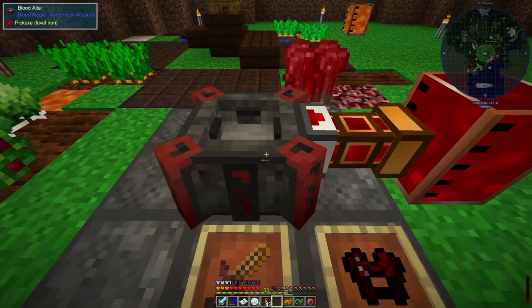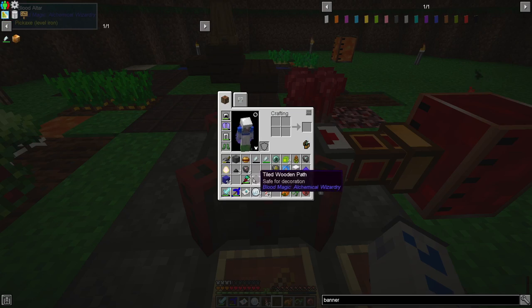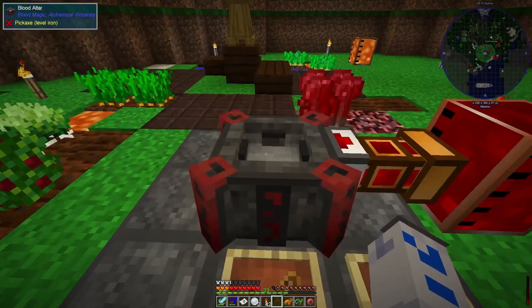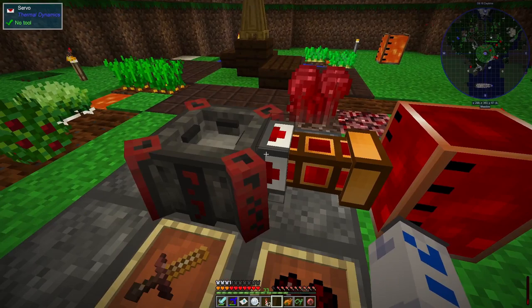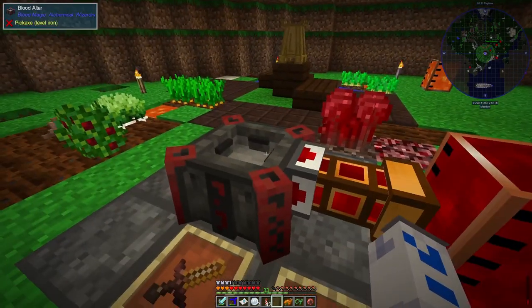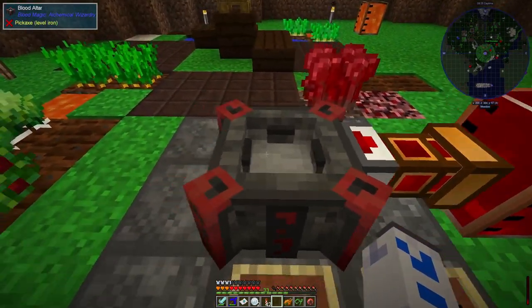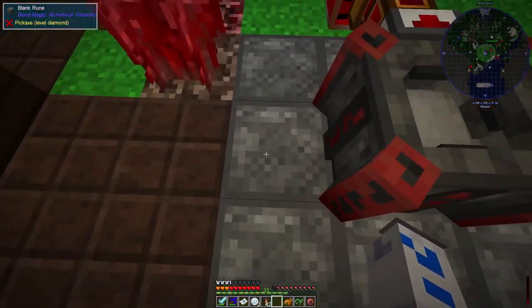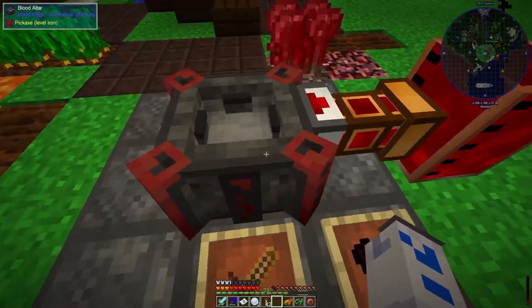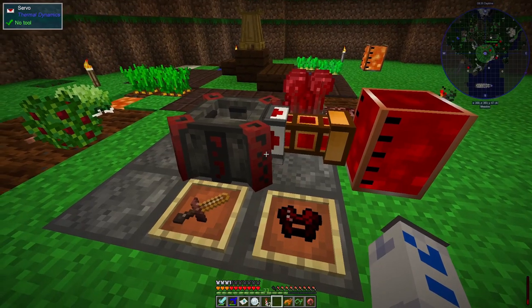The problem is feeding stuff into it is still a rather slow process, because you have to put things in one at a time out of your inventory onto the blood altar, and then take them out once they're finished being magicked. Additionally, if you pump this blood back into the altar, it's a rather slow process, because until you upgrade the altar further and put some runes on these blank slates, the altar is quite slow at pumping liquids in and out. So there are some improvements that need to be made.